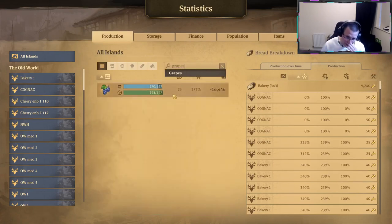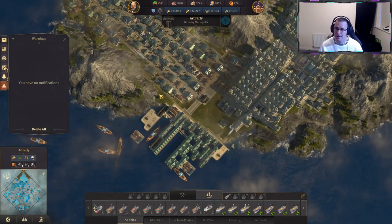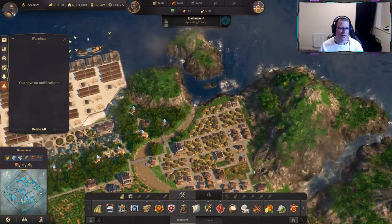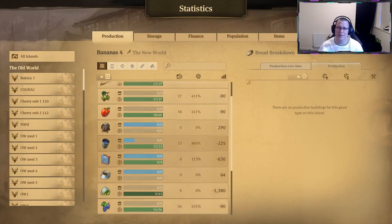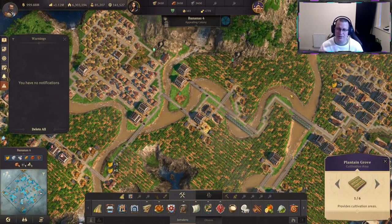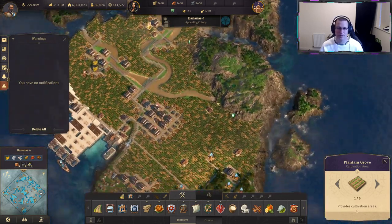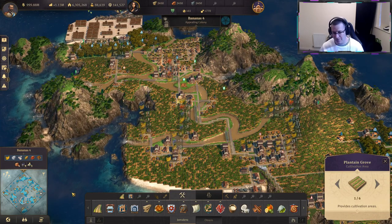Globally we are producing 20 tons a minute more than what we need. I don't think we're ever going to get to 9 million investors, so I'm thinking we're going to need about 600 tons of grapes if my calculations are correct. In the new world I've got this island here, Bananas Four, making plantains for grapes - this is making me just over 50 tons. My plan is to get down to the nitty-gritty - we know exactly how many grapes we need because we've laid all the houses out. I've got this island spare so I'm going to delete the current use and set it up for ethanol.